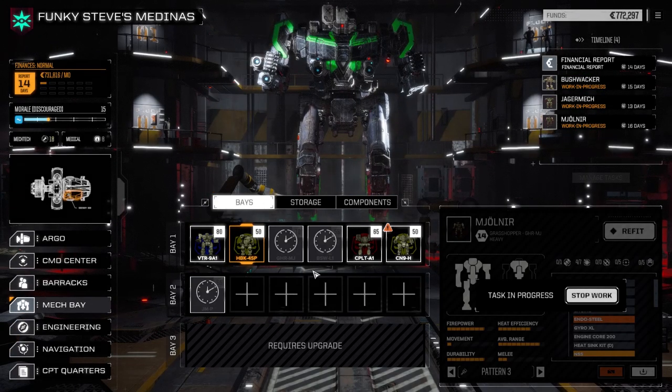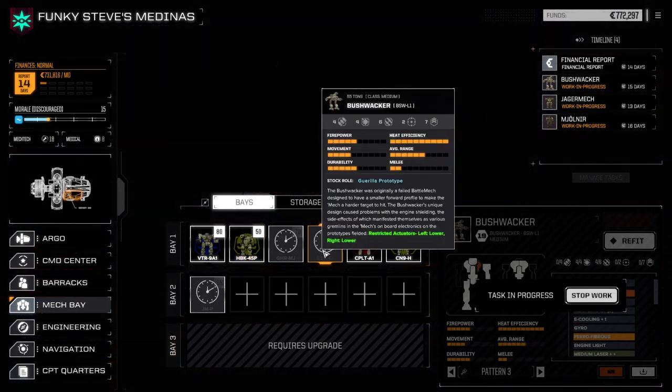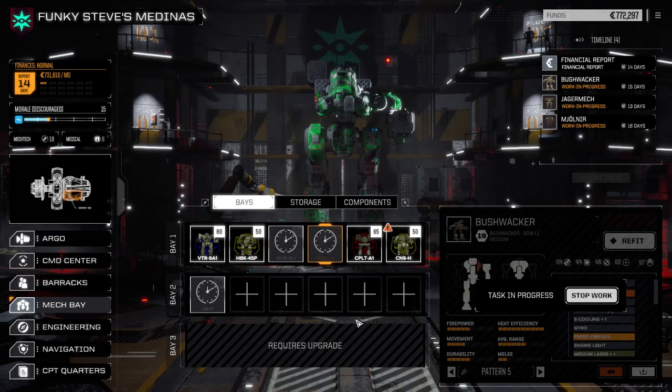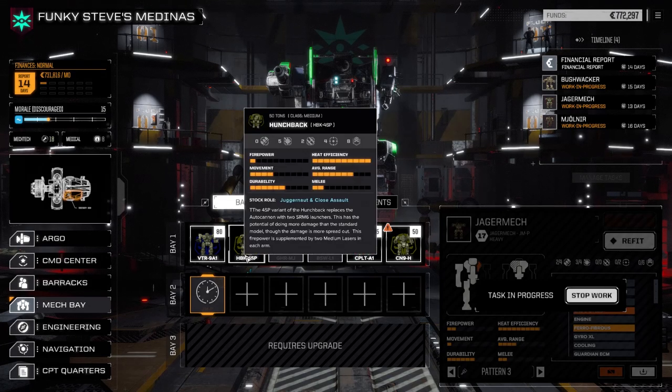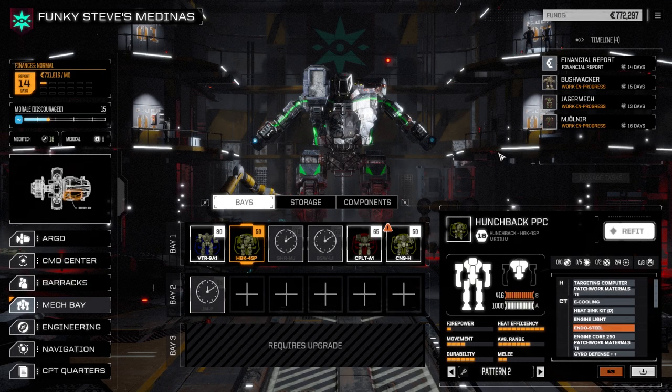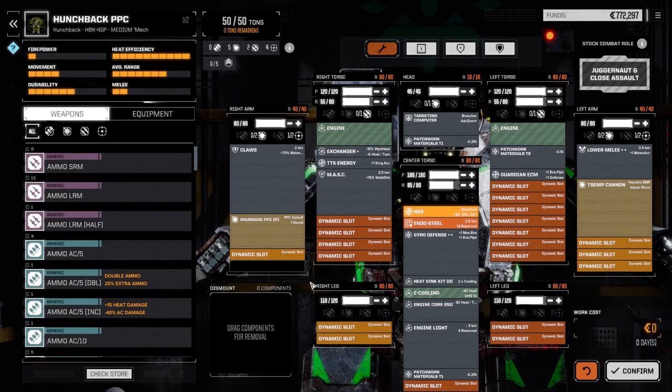I pulled that mission to grab some C-bills and it ended up being a lot tougher than I was expecting — a one skull mission but I ended up facing two lances of medium mechs. The Bushwhacker lost an arm — just a medium laser. The Agro mech lost one of the LB-10Xs. But I think the trade-off was worth it. The Hunchback took significant damage in the last battle, so I figured we'd make it a brawler. It was 11 days and 130,000 C-bills or so — didn't cost too much.